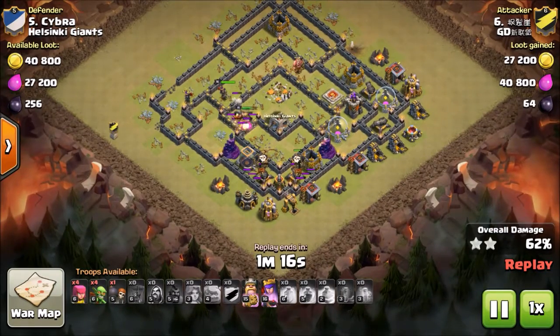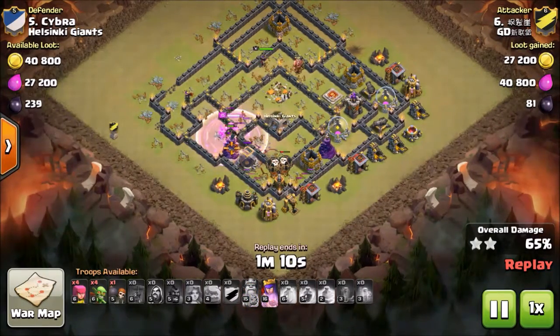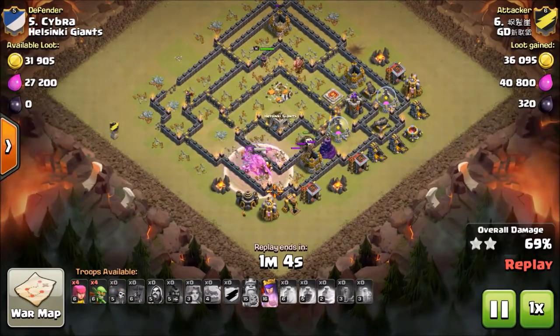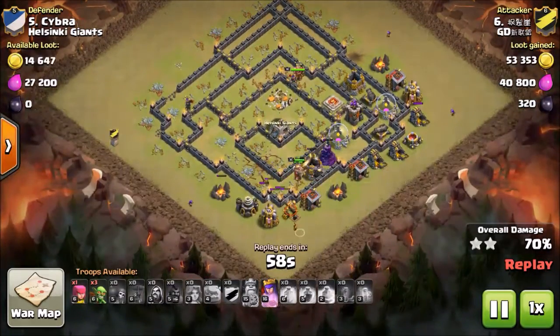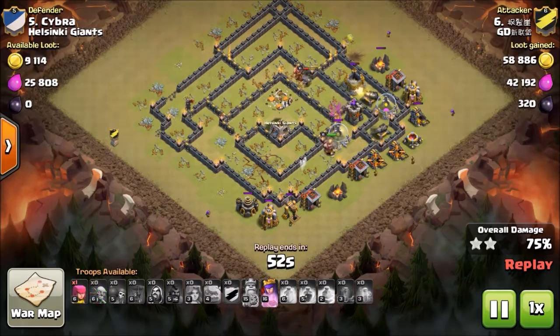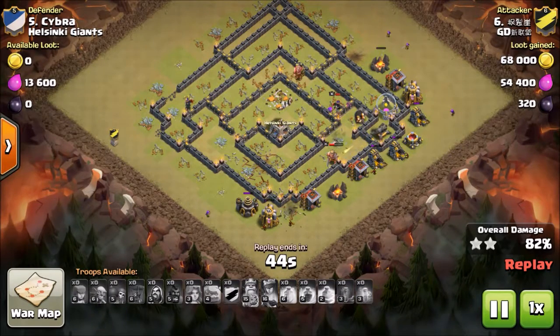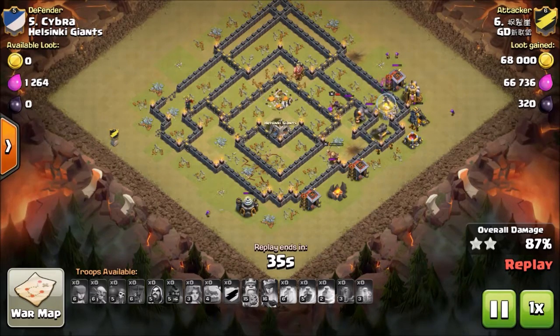Even though all the hawks are gone, he puts down the balloon to take out those two cannons. The king is gone — he uses his ability and goes through the collector and storage. The queen is on the storage at the top and gets targeted, but the golem tanks for her. The king moves in, and the only defenses left are the cannon, though he has some trouble cleaning up.